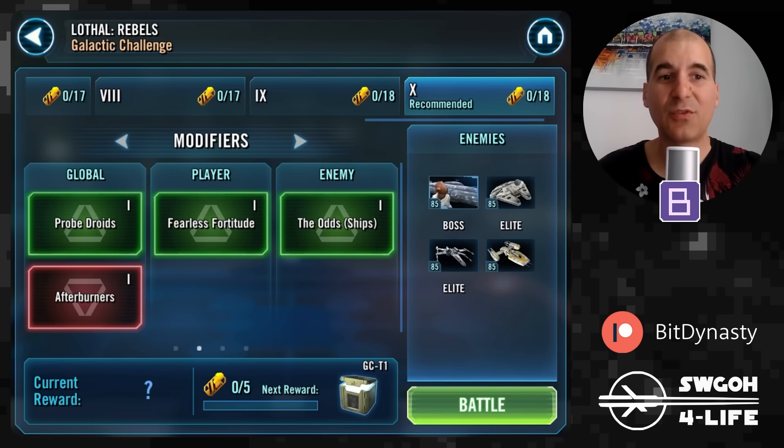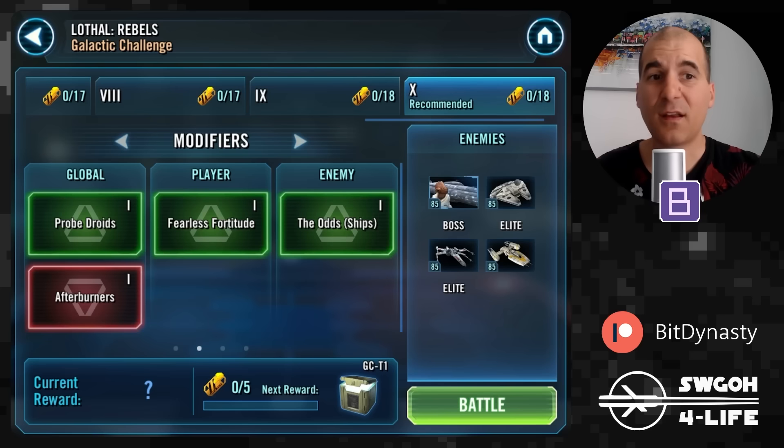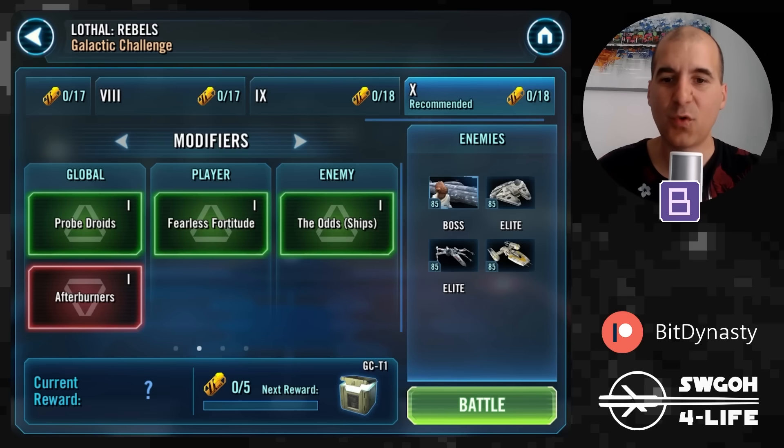On the other account where my fleets are not that developed, I was also able to get it done in two battles — one just for the resistance feat, and then the other one for the dodge and offense up. I think the easiest way for dodges and offense up is using Empire, and then Resistance, or whatever you've got — mix it up with one of your good fleets and hopefully you can get max rewards.